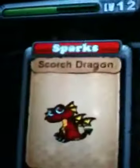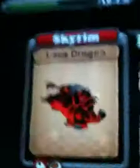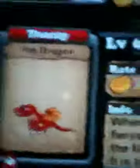I've got 4 in this habitat. This guy's name is Sparks, he's a 1 year old Scorched Dragon. Then I got a Fire Dragon — his name is Max. I got a Lava Dragon named Skyrim, and another Fire Dragon named Toasty.